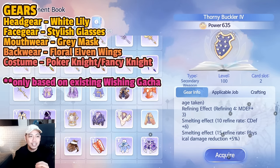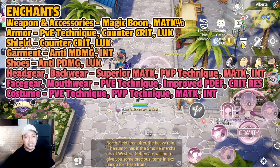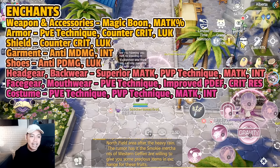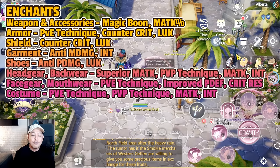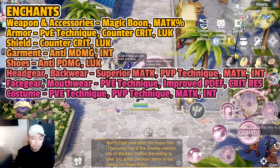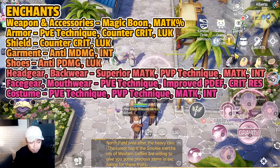For enchants, the weapon is still Magic Boon — you no longer need fixed cast time reduction because the fixed cast time is already 0.08, almost auto-cast. Magic Boon goes on both weapon and accessories. For armor on PVE, it's PVE Technique; for PVP it's Counter Crit. Shield is also Counter Crit. Garment is Anti Magic Damage; shoes are Anti Physical Damage. For headgear and back wear on PVE or PVP, use Superior Magical Attack; on PVP you can also go PVP Technique for face gear and mouth wear. For PVE it's PVE Technique; for PVP it's Improved Physical Defense. Costume: PVE Technique for PVE, PVP Technique for PVP.